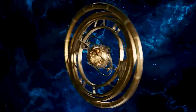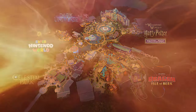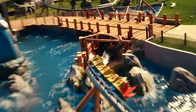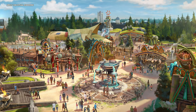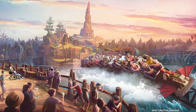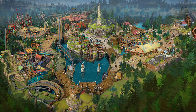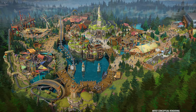Universal just dropped some brand new information about the How to Train Your Dragon Land coming to Epic Universe next year. We got another great promotional video, some new concept art, details on the website, new merch — a bunch of stuff surrounding this brand new land and I'm going to break down everything right here in this video, from brand new attractions to dining to meet and greets to land theming.